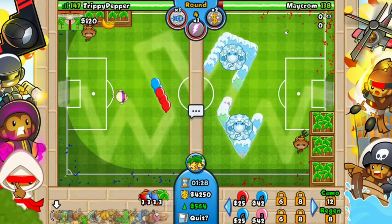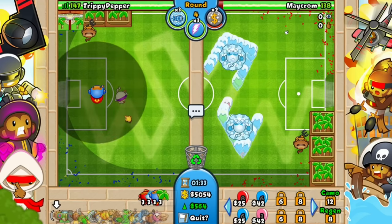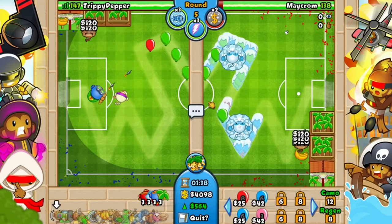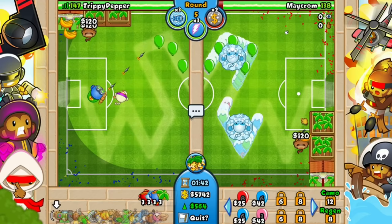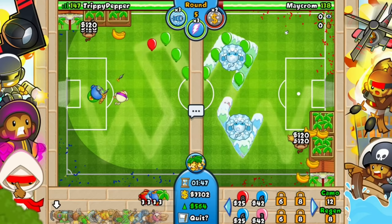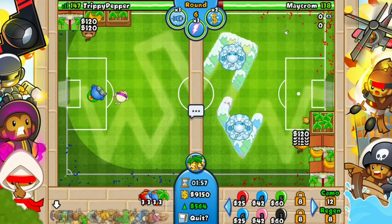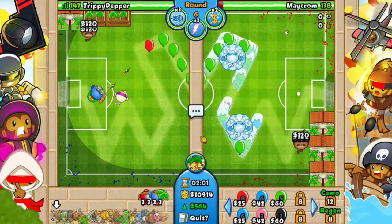I'm just going to use improved eco boost because I can. And we're going to put our temple right here because we're not going to get that many temples. We're just going to get every single sacrifice for this one. He's literally getting every single balloon frozen right there. He's going to freeze every single balloon, and then he's going to get like a ray of doom or something, aim it up here, and then he's going to use the rubber to gold power and pop every single balloon. My game literally might crash.